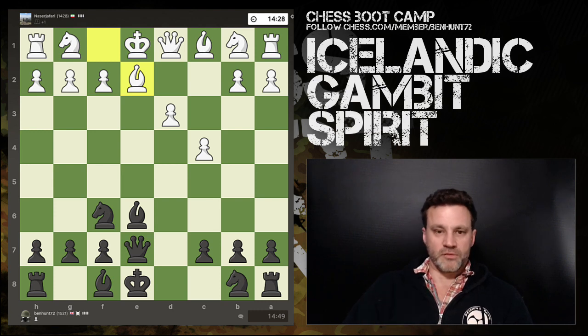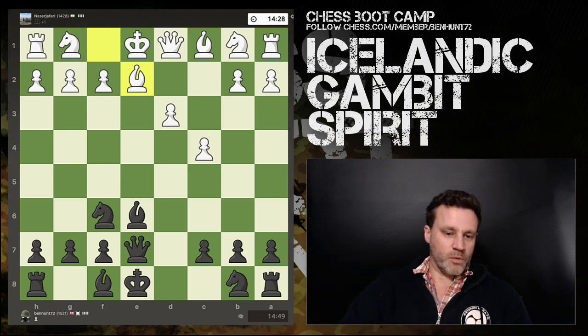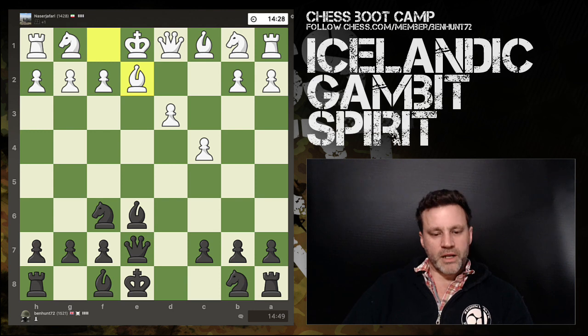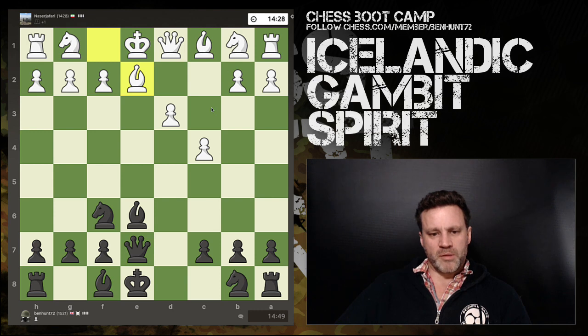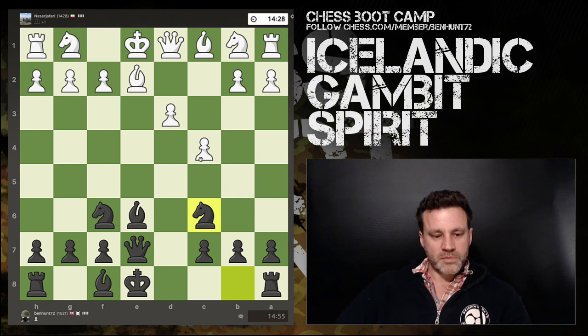My opponent spotted this and pre-blocked the discovered check with his bishop. I have to stay on the front foot. There are ideas here, but if the bishop goes there the queen could grab that pawn — maybe knight here or there would block the check. But all I'd be doing is allowing white to develop, which I really don't want. So I develop knight c6, putting pressure on that bishop.